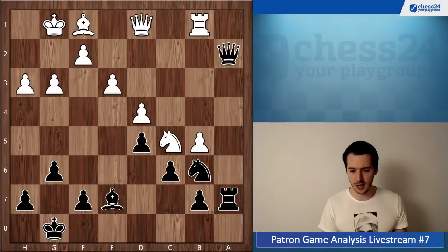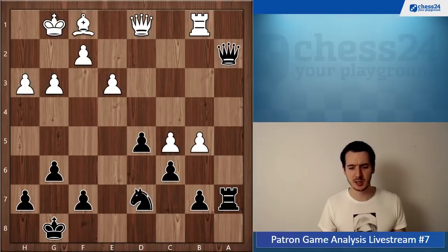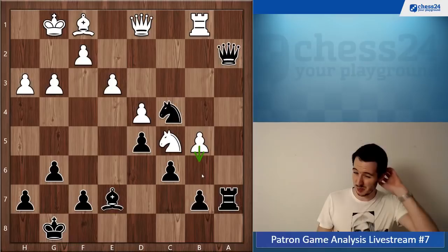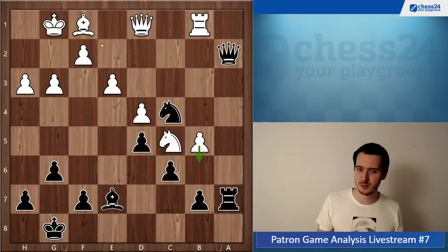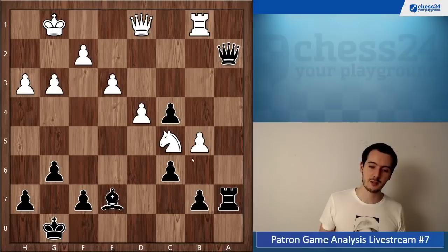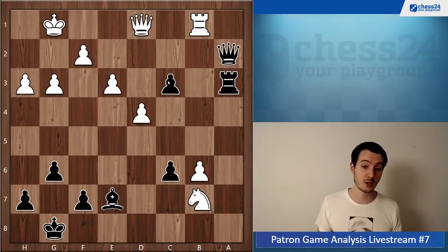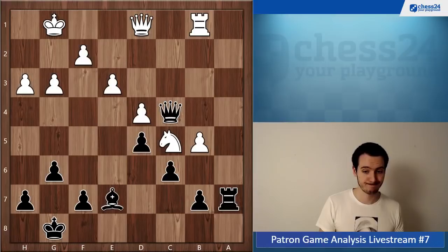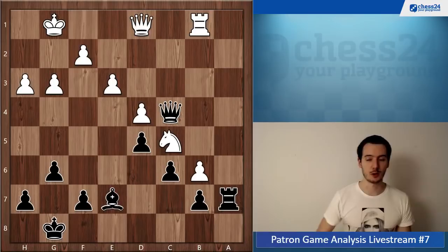Rook a3, queen d1, rook a7, b5 — and here you should have taken on c5. Knight c4 is a mistake. You should have taken on c5 and then just played knight c7. Knight c4 is possible here too, but just knight c7 and the position is roughly equal. The problem with knight c4 is that white always has this option b6 available, which is annoying. After bishop takes c4, queen takes c4, it's even worse. You can still play d takes c4, and after b6, rook a3, knight takes b7, you get counterplay with c3 and have sufficient counterplay in time. But after queen takes c4, b6 — you're in a losing position. Maybe you just missed this move altogether.